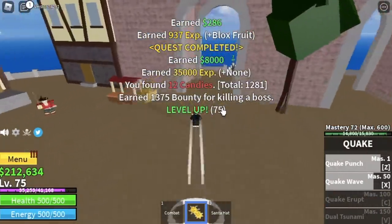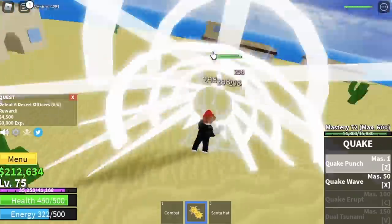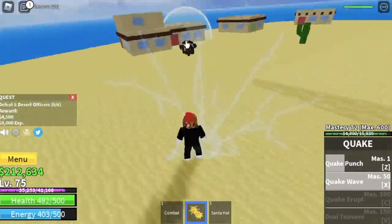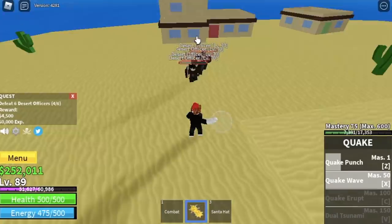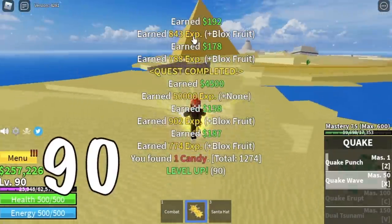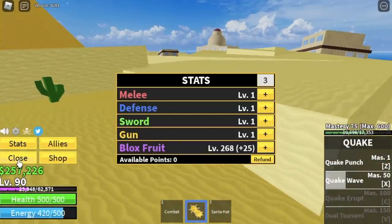Next island is the desert. We're going to skip one mob here, the desert bandits, and go straight to the desert officers. The goal here is to reach level 90. Stat check before we move on — all stats in the Blox Fruit. 268.